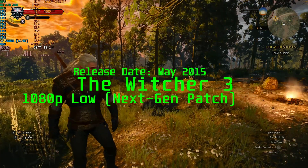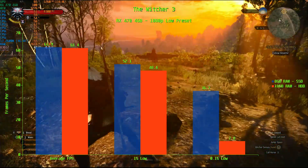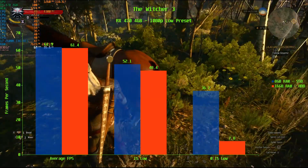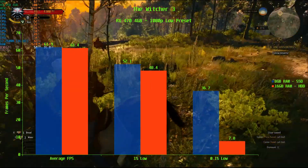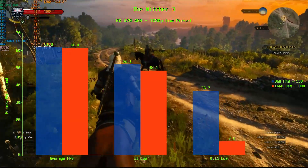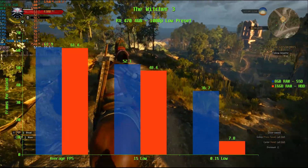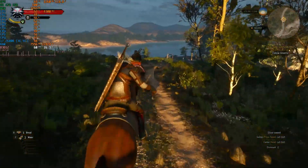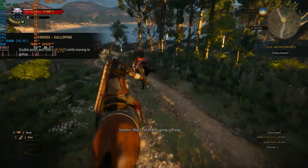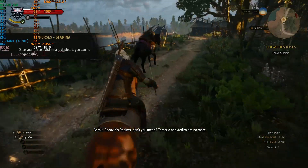In The Witcher 3, we have a win for the SSD — it's faster across the board, scoring an average frame rate of 61.9 FPS compared to 61.4 FPS for the 16GB of RAM, though that's within a margin of error. At the 1% low, the SSD delivers 52.1 FPS compared to the 16GB's 48.4 FPS. The real difference comes at the 0.1% low, where the SSD scores 36.7 FPS compared to just 7.8 FPS for 16GB. As The Witcher 3 is running the next-gen patch, I wonder if it's been tweaked to take advantage of faster storage in current consoles.